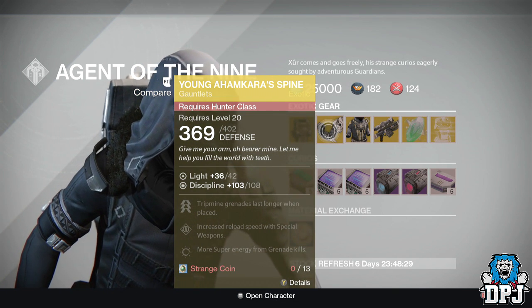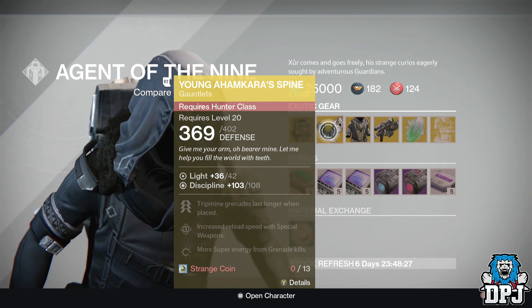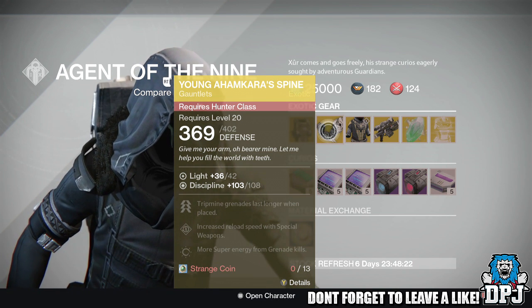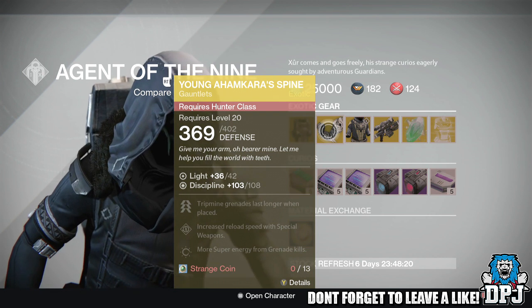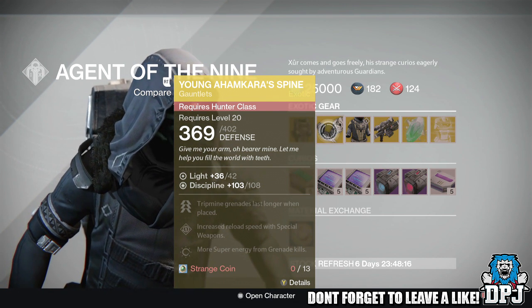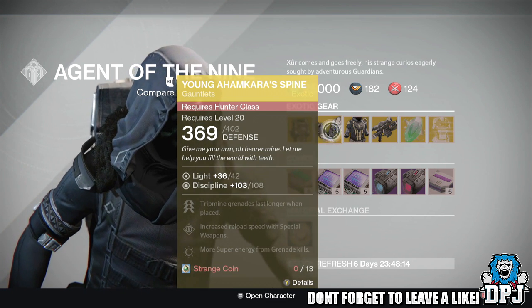For the Hunter we have the Young Ahamkara's Spine — these are gauntlets offering 108 Discipline, also costing 13 Strange Coins. Mods are: Tripmine Grenades last longer when placed, increased reload speed with special weapons, and more Super energy from grenade kills.